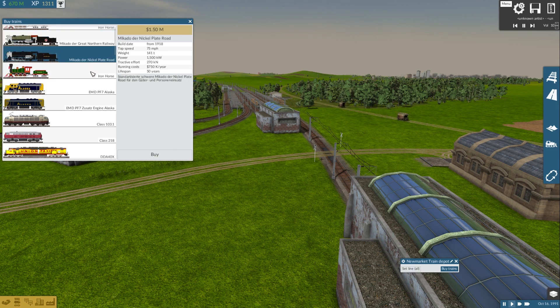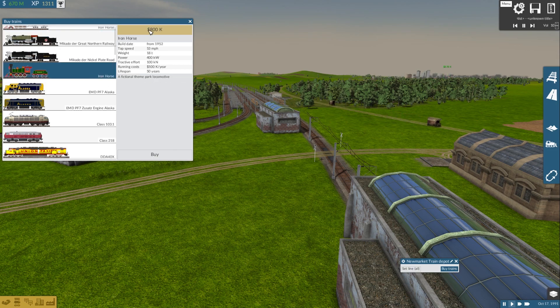Running cost of 750k — pretty high — and a lifespan of 50, which again should probably be more like 30. Same goes for the other Iron Horse variant, which is basically a color swap or theme-park-style version, with a build date from 1952 onward.